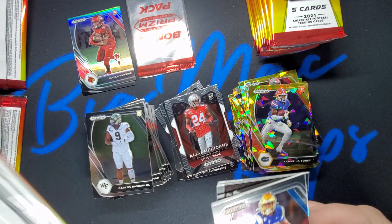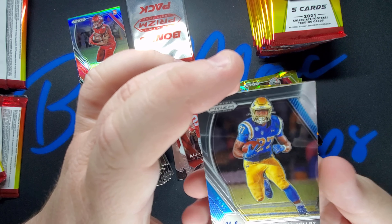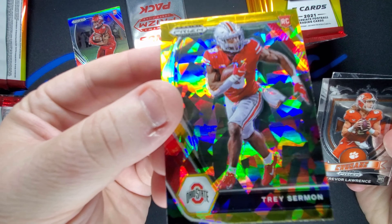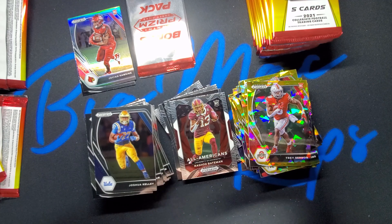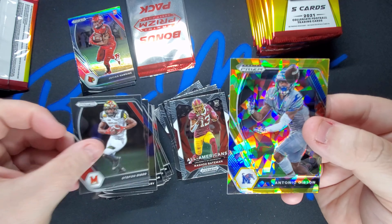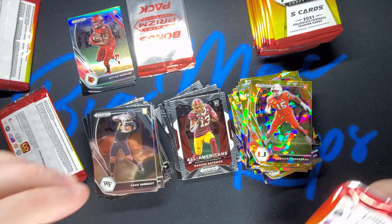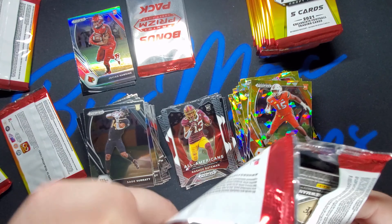Packs overflowing over here. This is my boy Joshua Kelly — big UCLA fan here. He's kind of down the depth chart but I really enjoyed watching him in college. Kirk Cousins. Trey Sermon — nice little rook. These gold cracked ice prisms are beautiful. Got another Trevor Lawrence and Rashad Bateman. Stephon Diggs, Daryl Henderson, Antonio Gibson, Gregory Rousseau — nice little rookie card. Sage Surratt and Jamie Newman — those two guys I seem to get so many of.